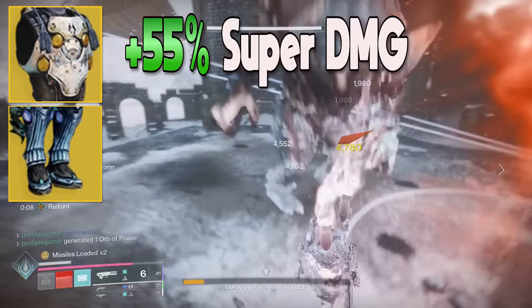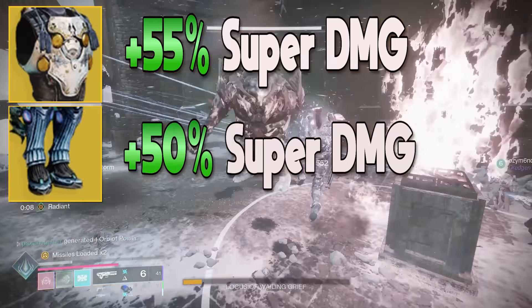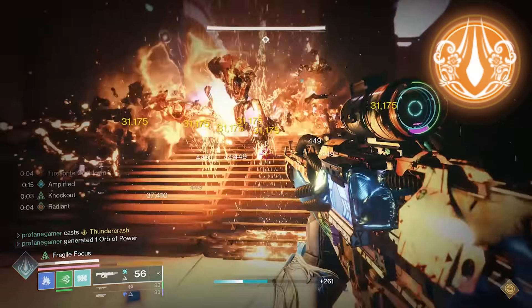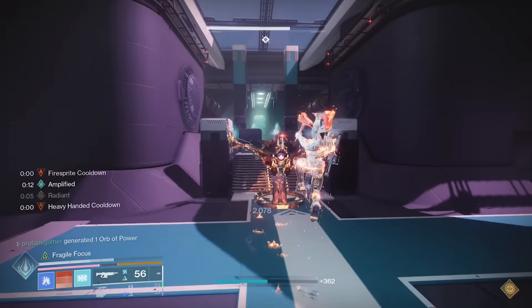The combinations of Thundercrash with Stareaters and Cuirass were toned down to compensate for the increase in base damage. This has brought the overall bonus damage down to 50% when using the Star Eaters, and 55% when using the Cuirass. The Cuirass saw a few additional adjustments and now provides a 7-second damage resistance bonus of 50% after landing your Thundercrash. The Glorious Charge intrinsic trait now provides additional super energy when landing melee final blows, but only when you are Amplified. Thankfully, we'll be able to maintain our Amplified buff almost indefinitely.